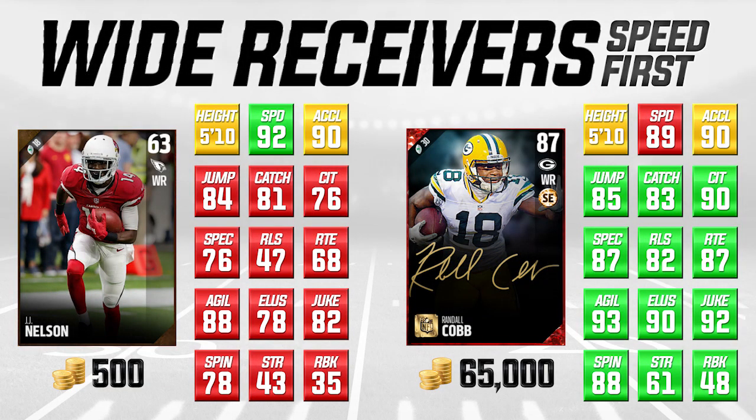On the left side of your screen we have J.J. Nelson of the Arizona Cardinals. On the right side of your screen we've got Randall Cobb of the Green Bay Packers — 87 overall for Cobb, a signature card. J.J. Nelson is a bronze, 63 overall. The price difference between these cards is massive. Cobb is 65,000 coins, whereas J.J. Nelson you can get for under 1,000 — I've seen him as low as 500 coins. Very, very cheap.